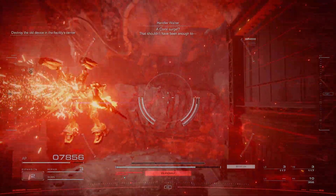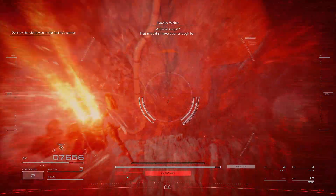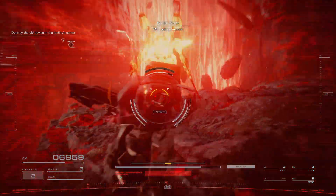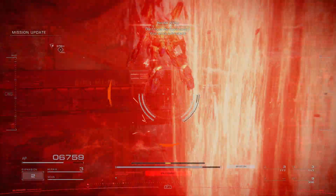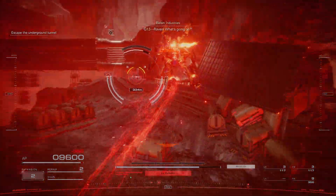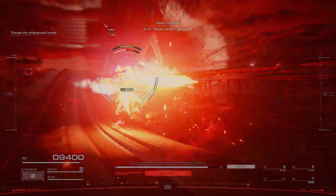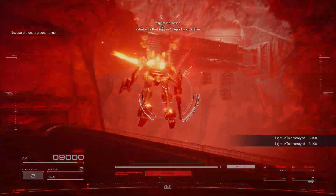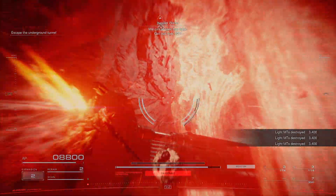A coral search — that shouldn't have been enough to... 621, pull out. Now. Don't touch the coral current. Your armor can't take it. Code 1-5, target 18 spots. Gov-13 Raven, what's going on? We can answer to that later. Get out now, 621.